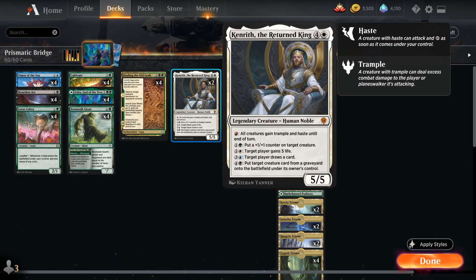Kenrith's green ability for one and a green puts a +1/+1 counter on target creature. For two and a white, we gain five life. For three and a blue, target player draws a card. And for four and a black, put target creature card from a graveyard onto the battlefield under its owner's control — so we can reanimate one of our own creatures, although we do have to be careful not to reanimate an opposing creature, as the opponent will gain control of it.